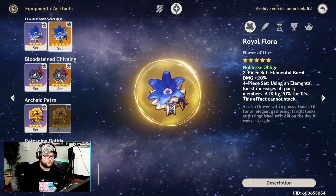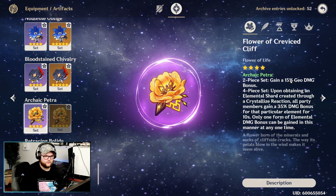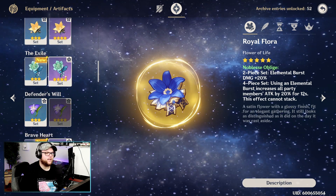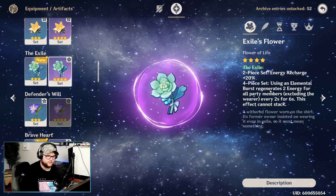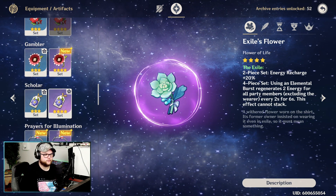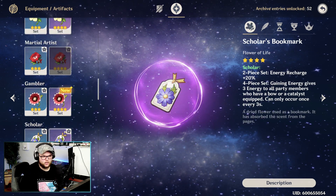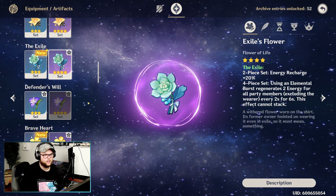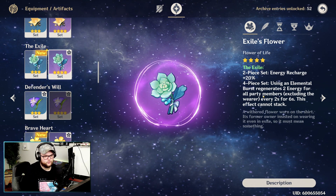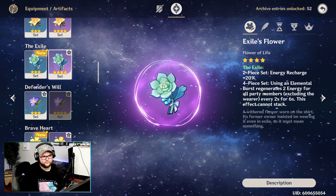You could also go with Noblesse Oblige: elemental burst damage plus 20%, and after using the burst everybody gains 20% attack for 12 seconds. You can mix and match — two-piece Archaic Petra for 15% Geo damage bonus plus two-piece Noblesse for 20% burst damage is a decent option. If you don't have a sword with energy recharge, consider the Exile set for energy generation. Using an elemental burst generates 2 energy for all party members every 2 seconds for 6 seconds — this effect cannot be stacked.